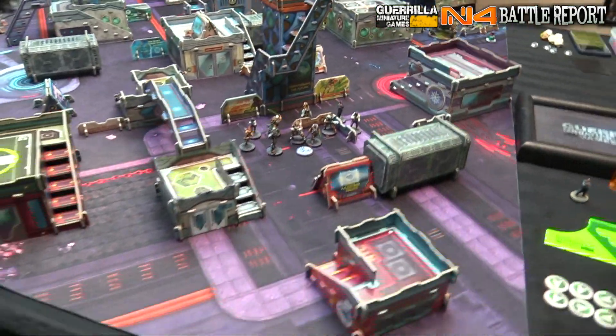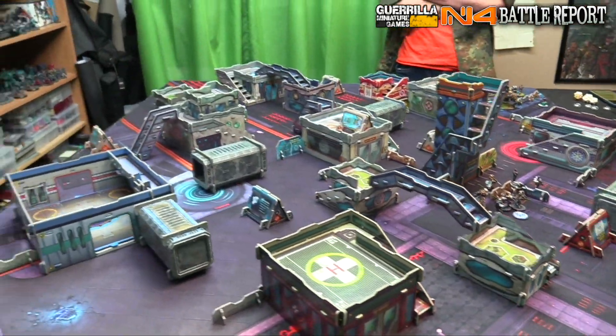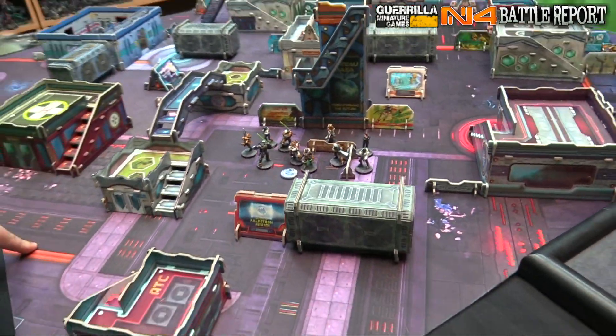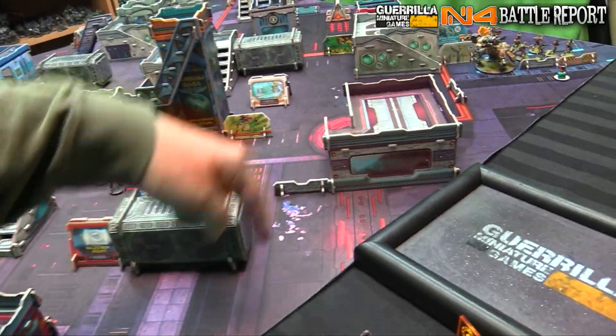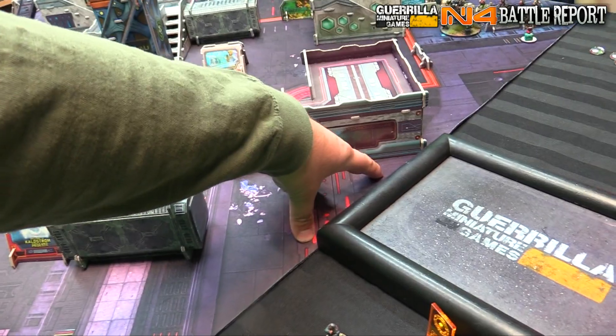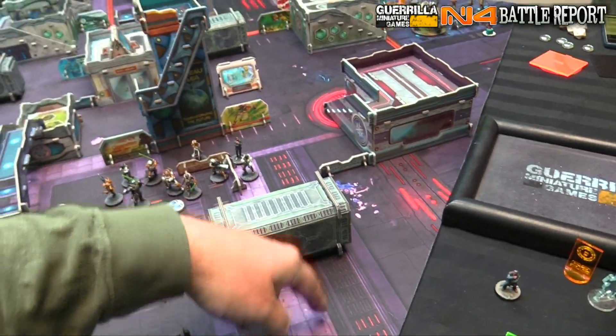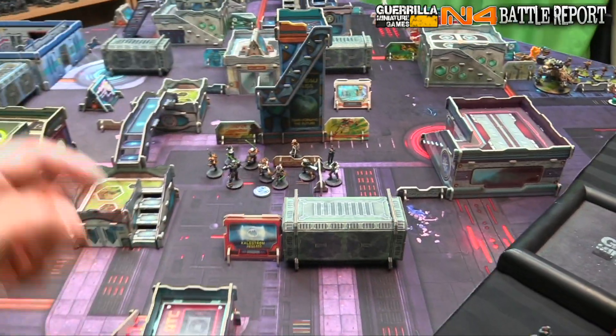You can choose Deployment Order and Deployment Sides. You're playing Frontline, so it's worth noting — it made me deploy first over here. The zones are 8 inches, then the middle strip of 8 inches, and the far 8 inches. End of the game: control the near one to your Deployment Zone for 2, middle for 3, far for 4, one Classified worth 1.